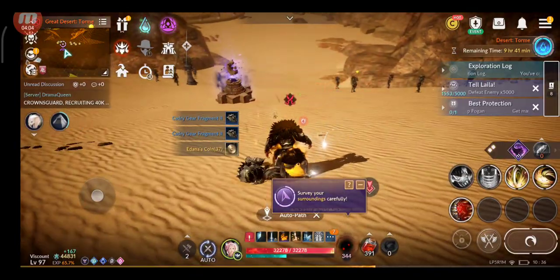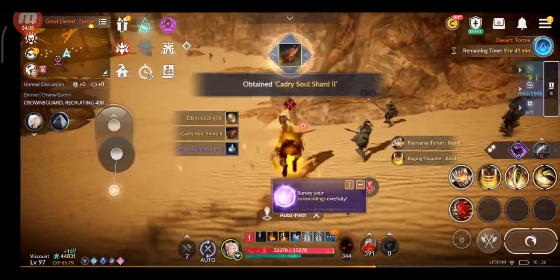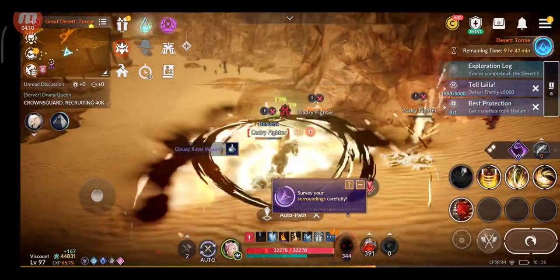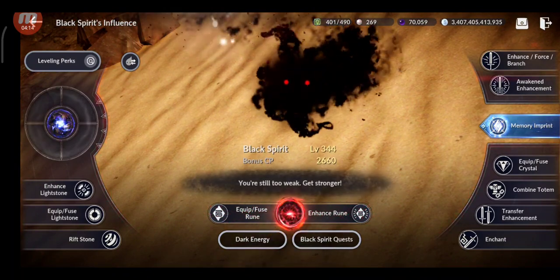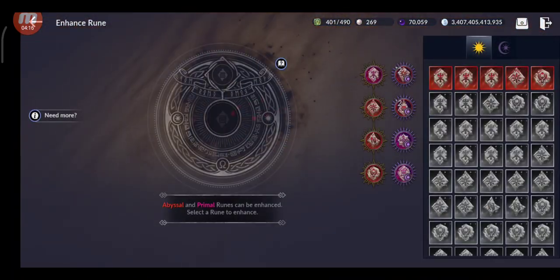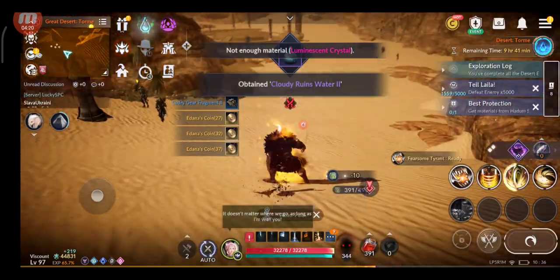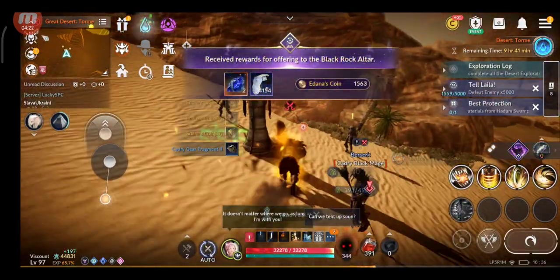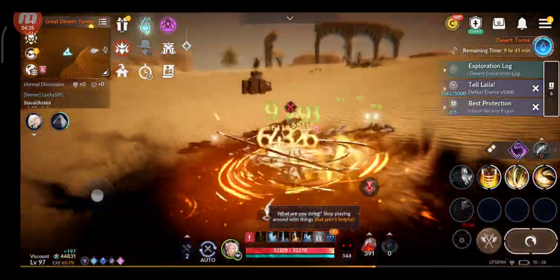With Adena you can also buy the new luminescent crystals, which you need to enhance your runes. You can buy them from the random merchant that appears on the maps, so you'll need Adena coins for that as well.